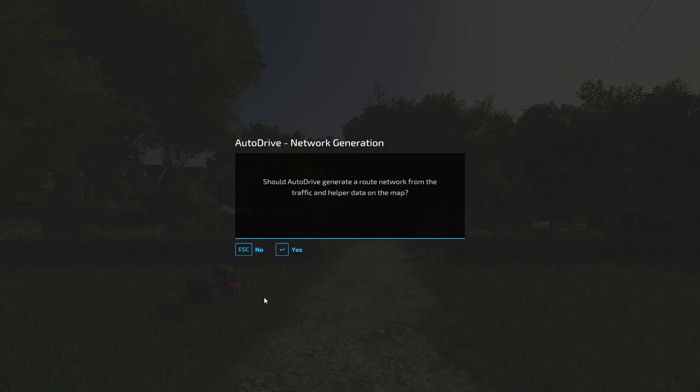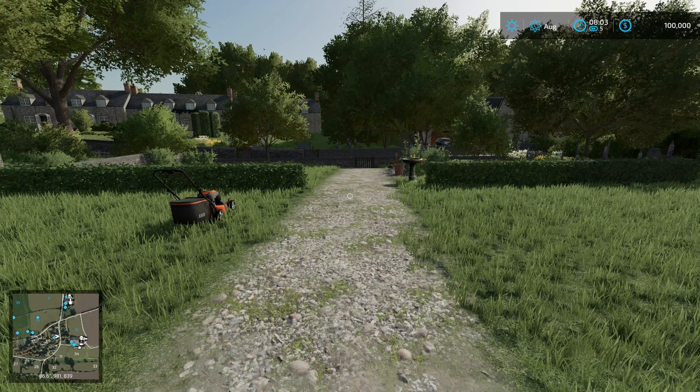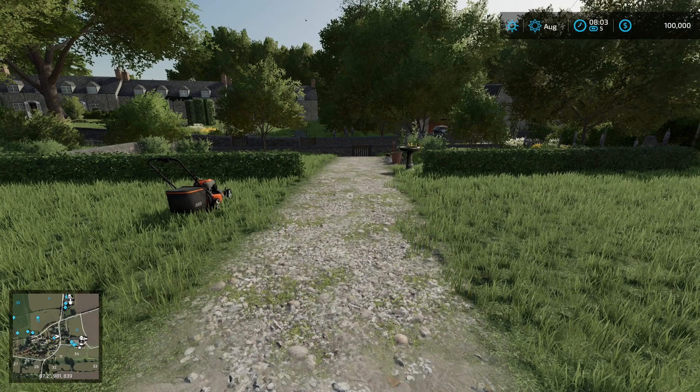The first thing you need to do when you're planning on using an auto drive network is you need to have auto drive loaded, because it needs to create the save file that you can replace. It's not entirely necessary, but it's a lot easier to make sure that you're naming things correctly. You don't necessarily need to generate a route network, but doing so ensures there are data points placed into the auto drive network.